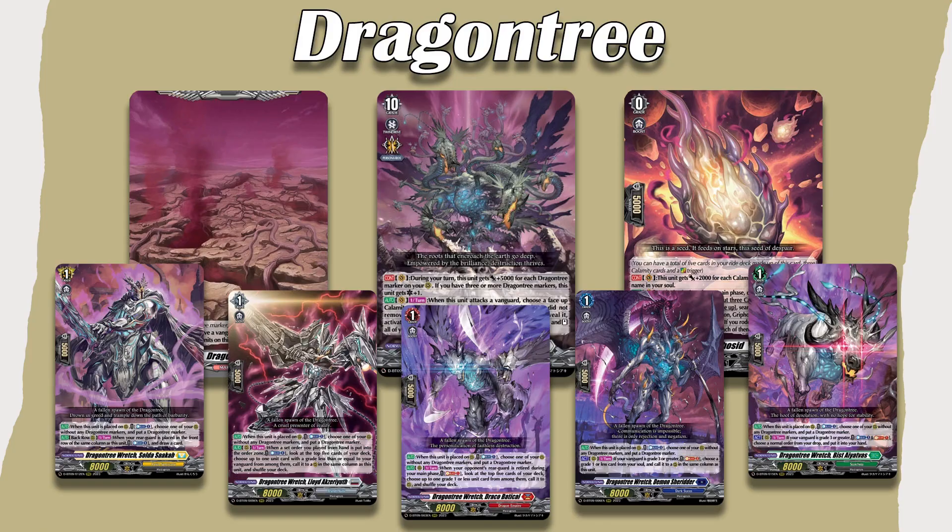Then we're going to move on to Dragontree, which is the generic one. This deck can be played with any nation — it does have support for the five main ones, not for Lyrica at the moment. It is the only unit that is Grade 10, and it allows you to remove your overtrigger from the main deck and put it in your ride deck. It uses Dragontree markers, which are a permanent thing that stay on your board and give whatever units are on them plus five. I personally built Dragon Empire with it, which I think is currently the best form, but we are receiving support for it in every other nation, so maybe one day something else will be stronger.